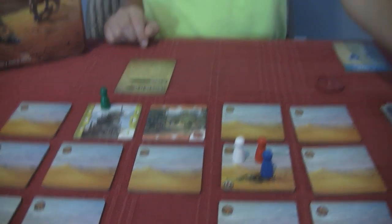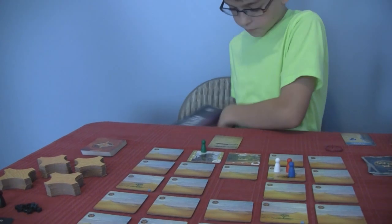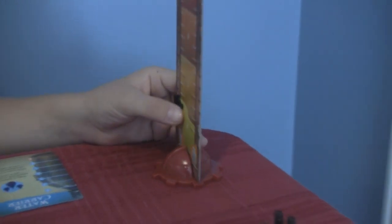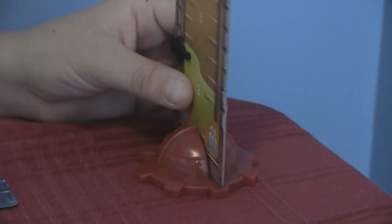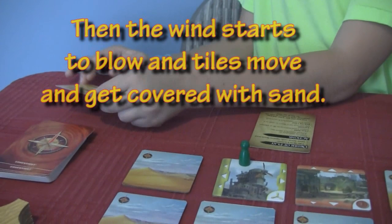What happens after you take your moves? Then I flip over storm cards. How many cards do you flip over? Right now it's at two — we're in the yellow zone, which is two. So I flip over two.